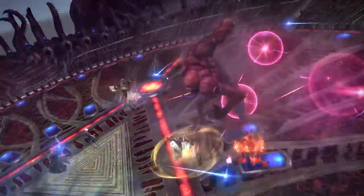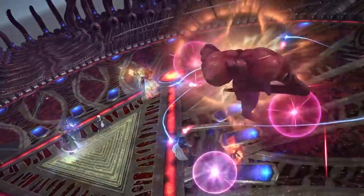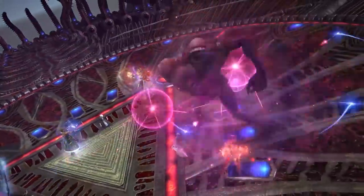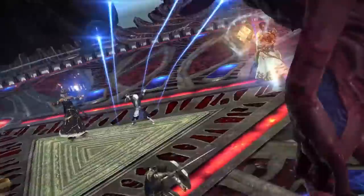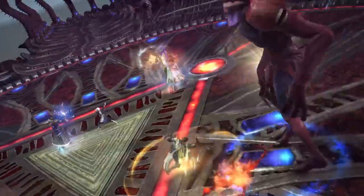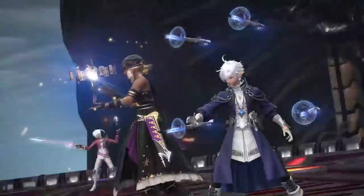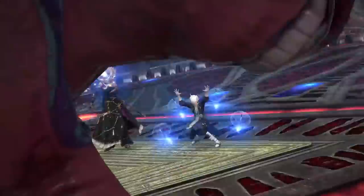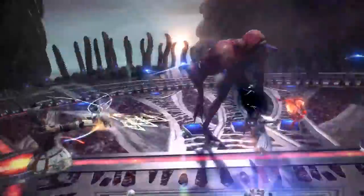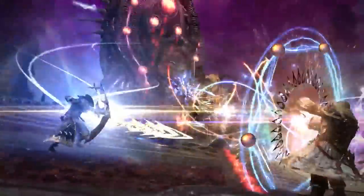At 5 minutes 22 seconds this is a really good view of the Sage casting that ability we talked about before - the noulith weapons circling around the target with purple circular explosions, and I think this is a very solid picture of what it's actually doing. At 5 minutes 23 seconds we can see the Bard casting what appears to be a spread of arrows - perhaps it's an AOE variant of Refulgent Arrow, since Refulgent Arrow is currently a single target ability.